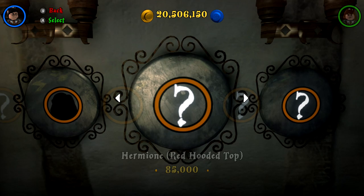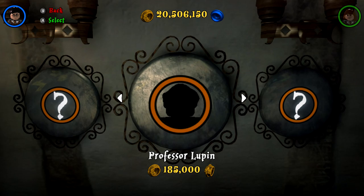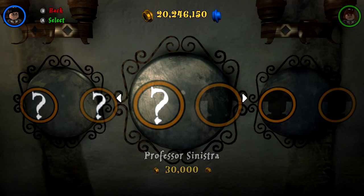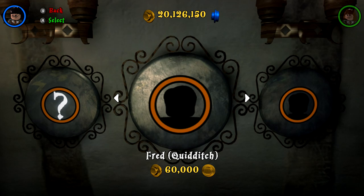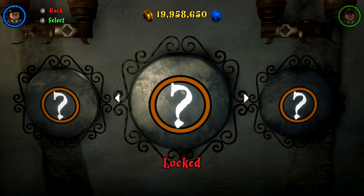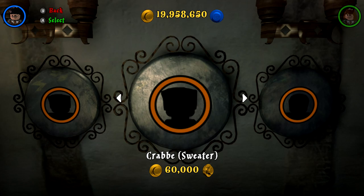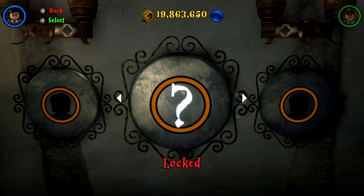I'm not going to buy every character right now, just the ones that might actually be helpful — like individual characters rather than different-clothed versions of ones we already have. Professor Lupin, Lockhart — not too worried about those. We don't have any version of Ginny, so we might as well get her. I don't think Fred or George matters too much; I'm really looking for people like Hagrid who might be bearded.